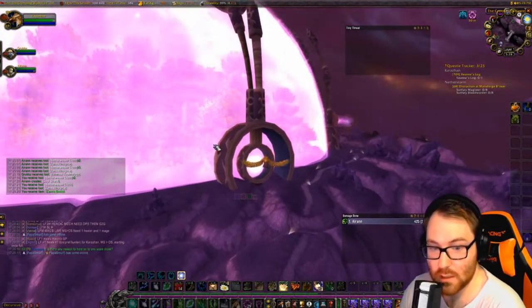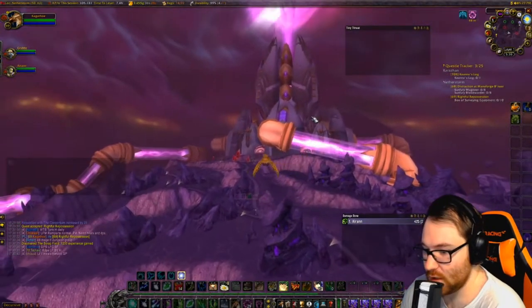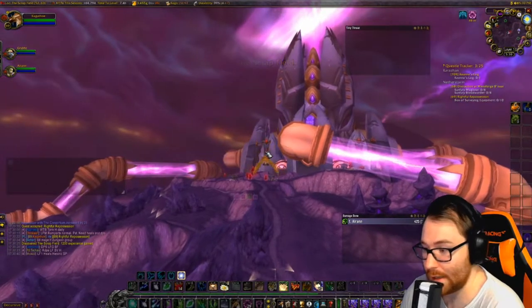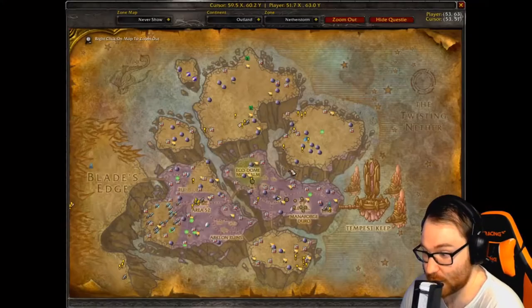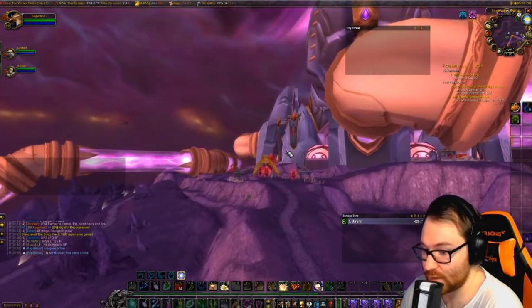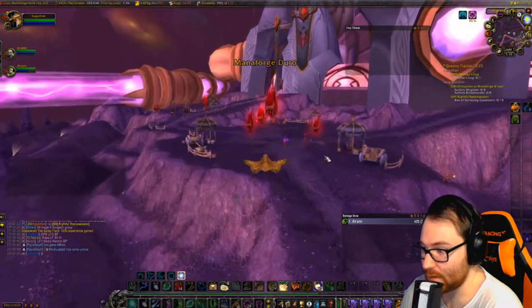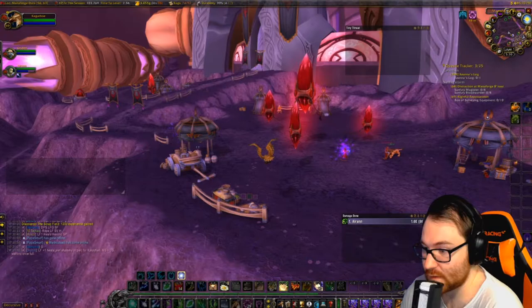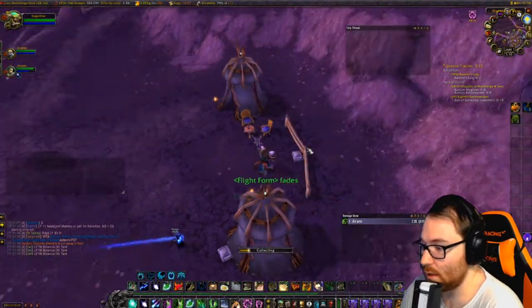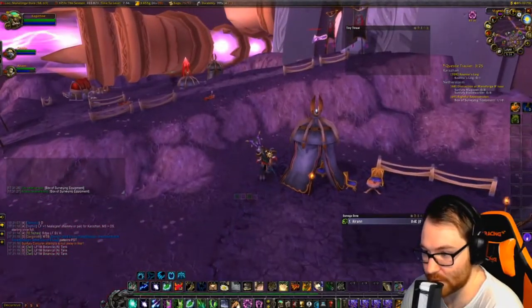After you go to the Ecodome, you get a quest called Rightful Repossession — it's 10 boxes over at Mana-Forge Duro. Pretty straightforward, though there are a lot of mobs here so you have to be careful. The boxes look like small bluish boxes. Grab all 10 and then head to the next part.